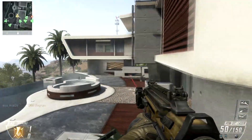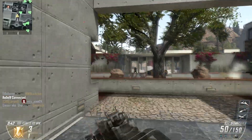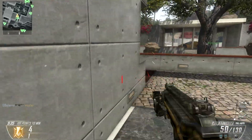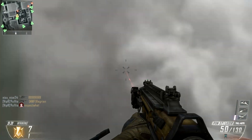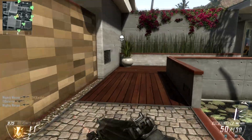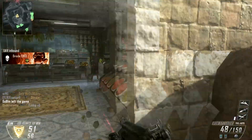Same thing with the shock charge — enemies usually throw it a couple of meters ahead of them to stun you, but I just hack it instantly and they get stunned instead, and we kill them. It is a huge advantage to use the Black Hat this way. It also works on C4s. If you hack a C4, you actually get a controller in your hand where you can deploy the C4 yourself instead.